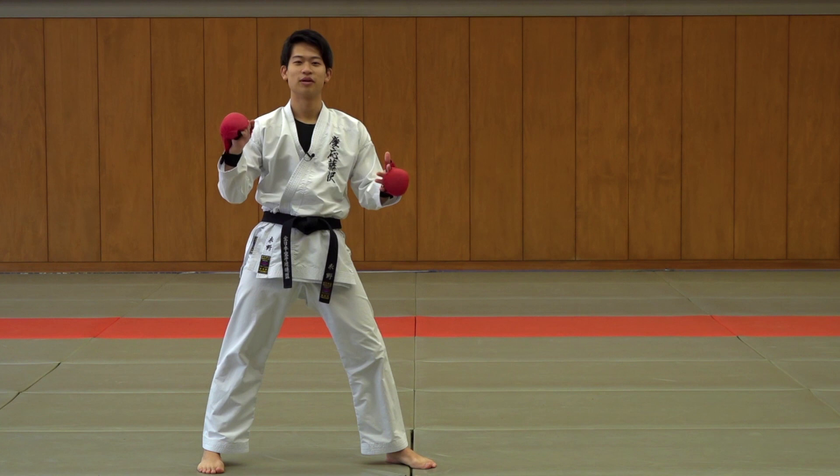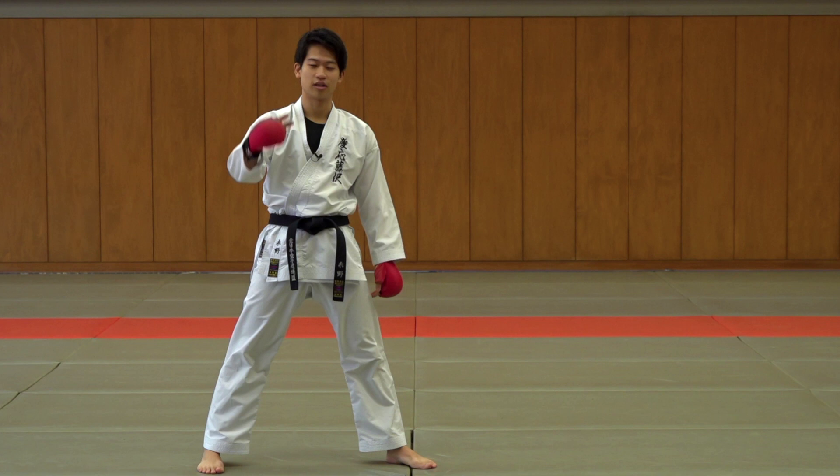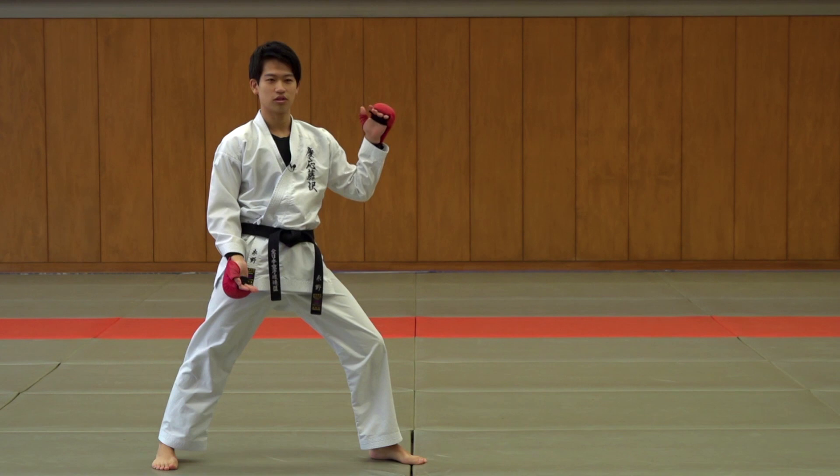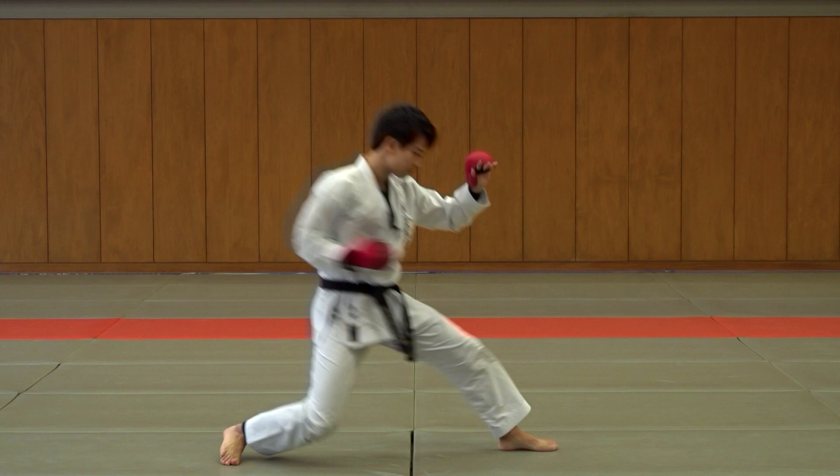My tactics are based on counters. The top two counters that I always keep in mind are the chudanzuki and the jodanzuki. Since I'm only around 170, my opponents are usually bigger than me, so naturally it's safer for me to go under and punch. So that's my priority.